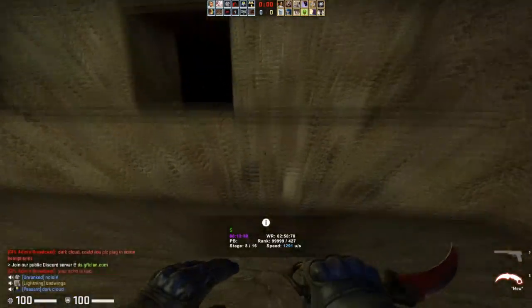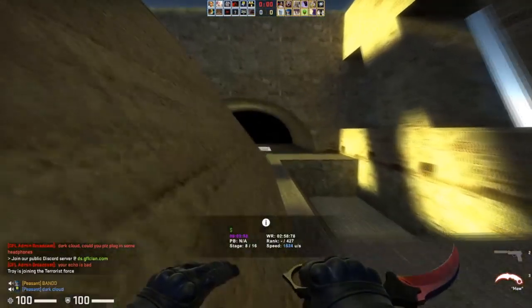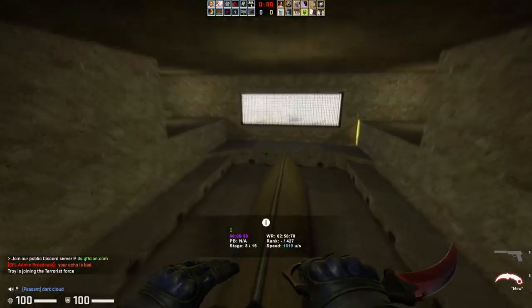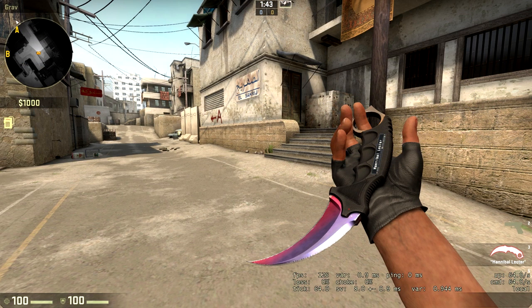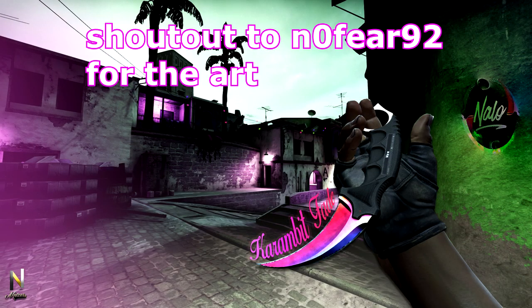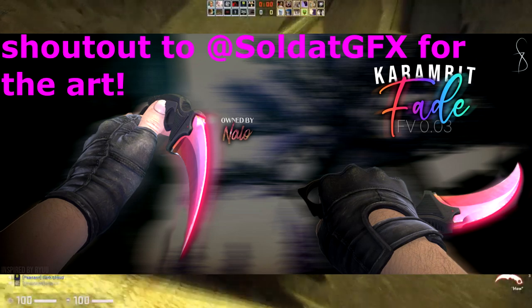Now let's break down how fade percentage works. On karambits, fade percentage depends on how much yellow is actually shown and how little purple is shown. On higher level fade percentages like 95% to 100%, those ones are going to have more yellow and less purple and are going to fade a lot better throughout the entire knife. The ones with lower percentage of fade, around 85%, are going to basically have purple and pink and no yellow at all. And then something like my knife which is a 94% fade is going to have a nice little fade distribution of a little bit of yellow, a decent amount of purple, and a lot of pink.